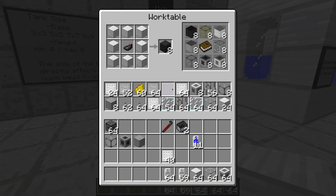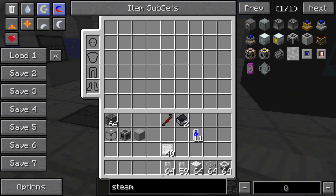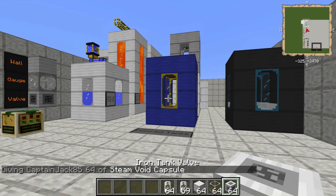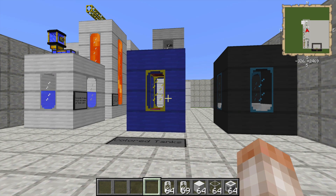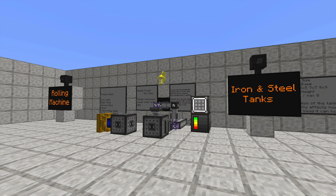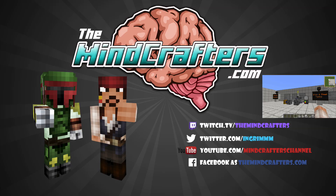I believe that's it for Railcraft tanks. We colored some, made iron tanks, made steel tanks. You can store just about any liquid in the game inside of these tanks, including steam — so you can fill them up with steam and store it for later. Put your creosote oil, your fuel, your oil, your lava in these. That's the rolling machine and the Railcraft multi-block tanks, both iron and steel. Next, I think we're going to start to get into the real power of this mod — the high and low pressure boilers and the solid and liquid boilers. Thank you for watching. This is a tutorial brought to you by the Minecrafters. Make sure you check out our social media outlets, and as always, stay poised.